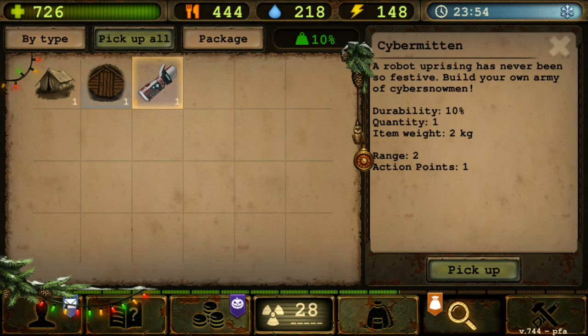The durability is 10 percent, almost broken, which means we can try to see the repair as well sometime later in this video. Quantity is one, item weight is two kilograms - which is nothing if you're end game, but if you're early game two kilograms is kind of heavy. Range is two and action points is one.